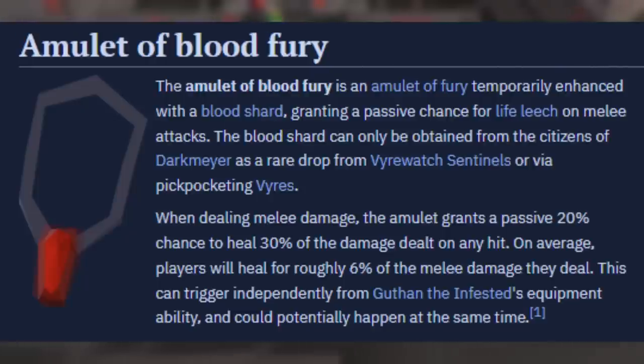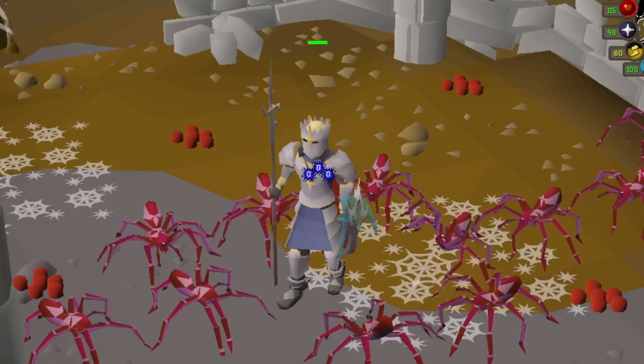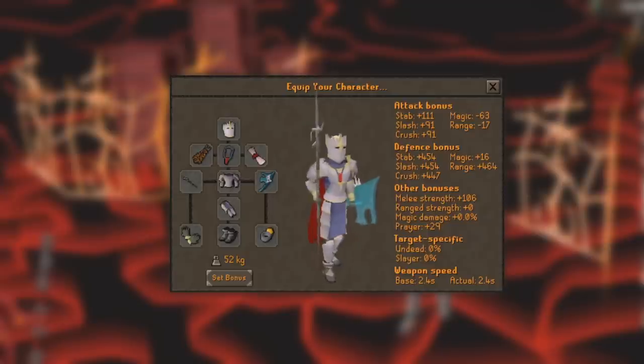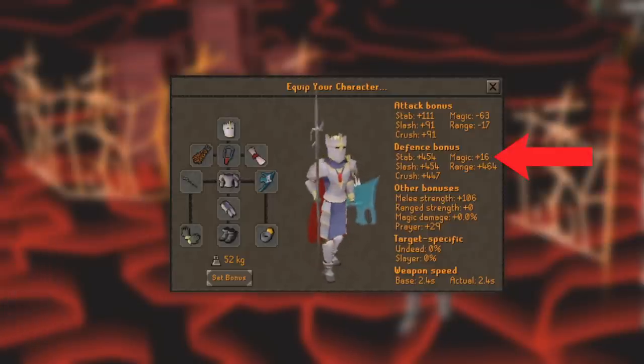Among these tanky items is the Blood Fury. The Blood Fury gives a passive healing effect that's going to be absolutely critical if I'm not going to be paying attention during the Fight Caves. Together, this setup is going to make me an impenetrable force for this challenge — at least hopefully, otherwise this might fail spectacularly. I'm going to be praying mage the entire time because, well, look at these mage defense bonuses.